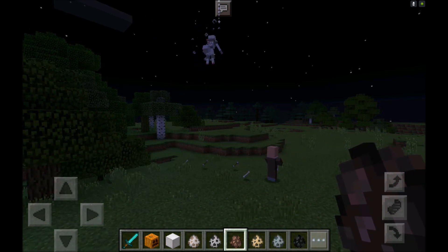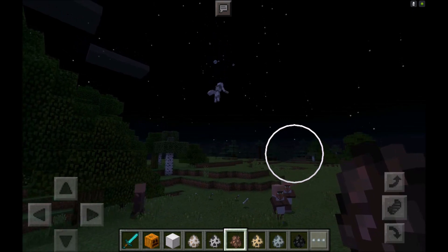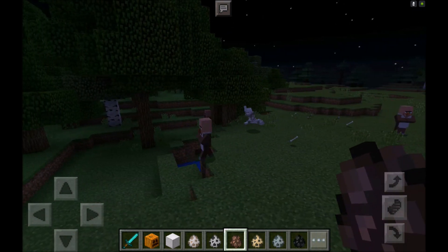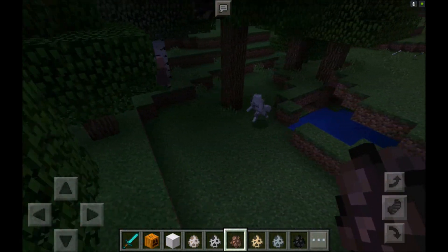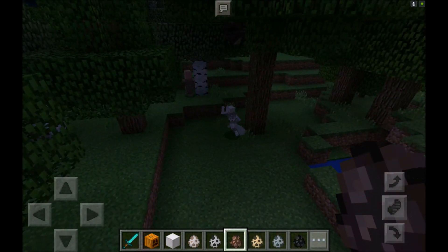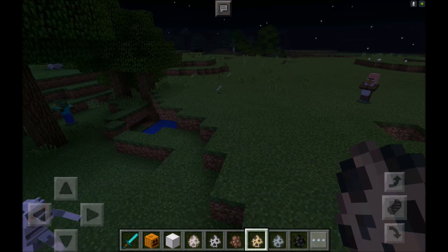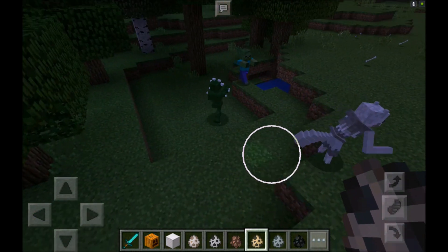We spawn some villagers and you can see he really wants them — they're going to run super fast. They're all spreading out but it looks like he's going to get that villager — one hit killed that villager.